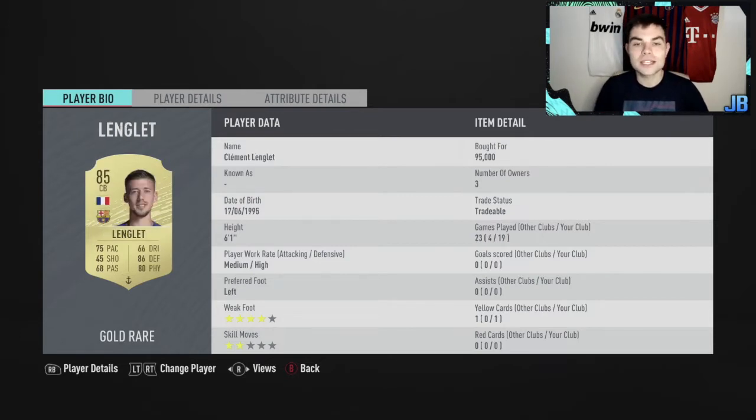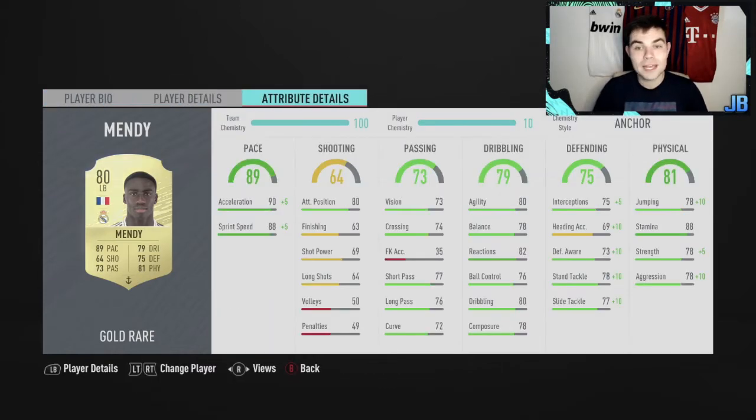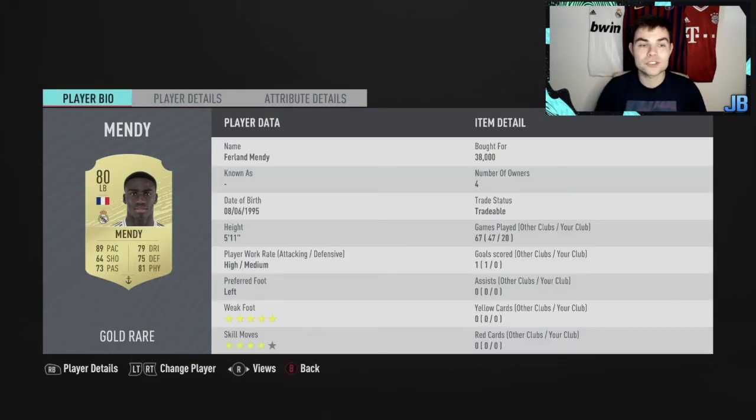The two center backs are so well known, so trusted - Militao and Longley. Longley I didn't really appreciate last time I had him, but now with an anchor chemistry style he's amazing. Mendy - my favorite left back in the game, I just can't imagine playing without him now. Five-star, four-star skill moves, 88 stamina, amazing pace - he's a great card. In midfield we went for Frankie De Jong.